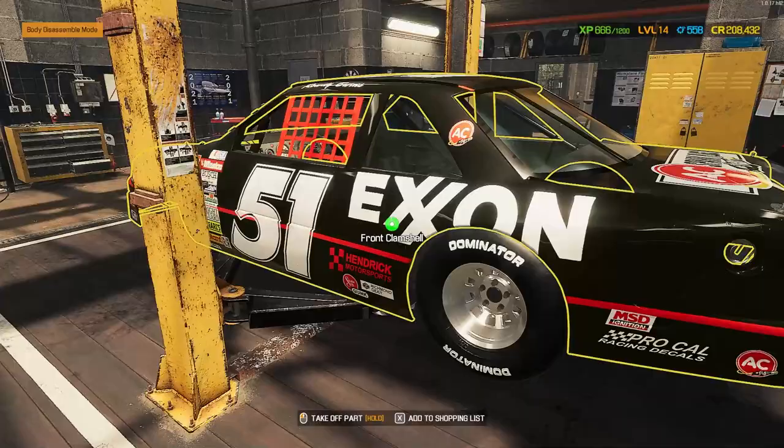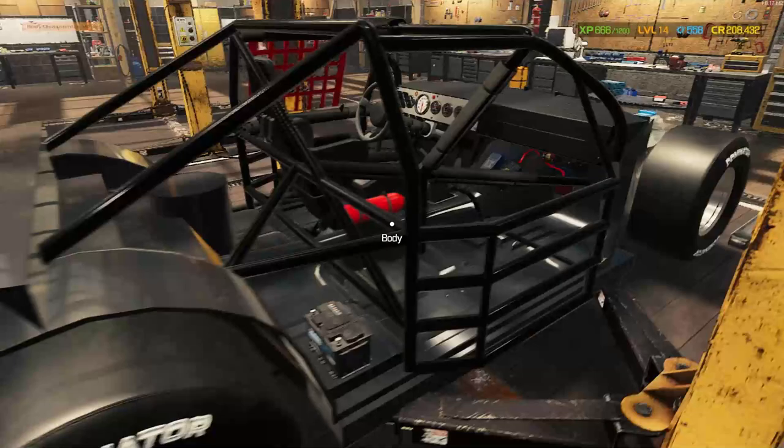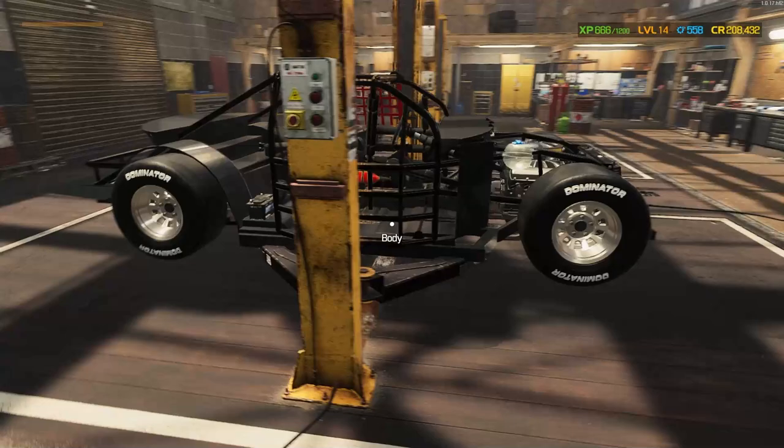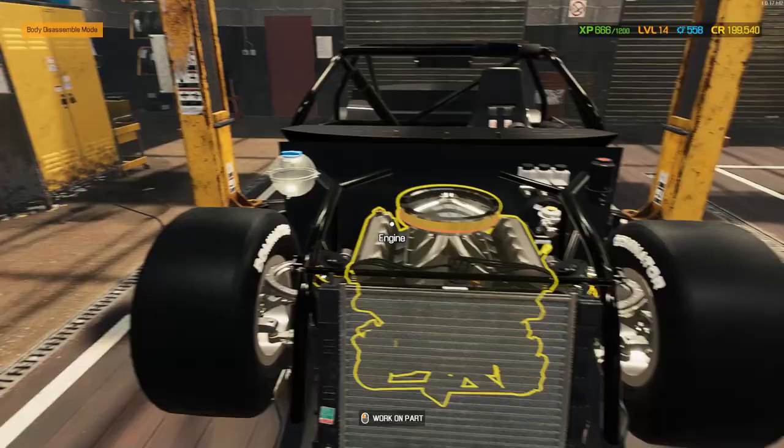We can just take the whole body off - just look at that! Oh, that is so cool - I was not aware you could do that. That is really, really cool. Now you've got the cage of the era - the Winston Cup era. It's so cool. I've built so many plastic model kits with this very same cage. Figure why not fill up the fluids while it's super easy to get to.